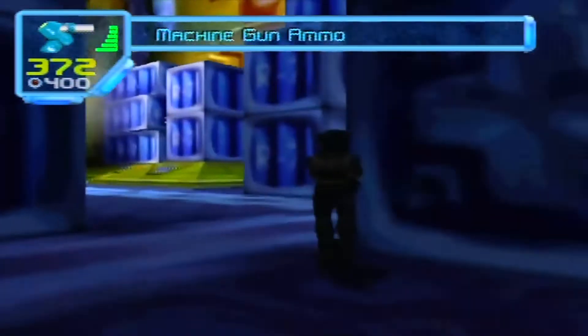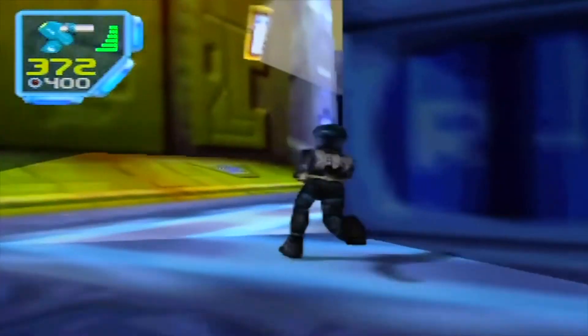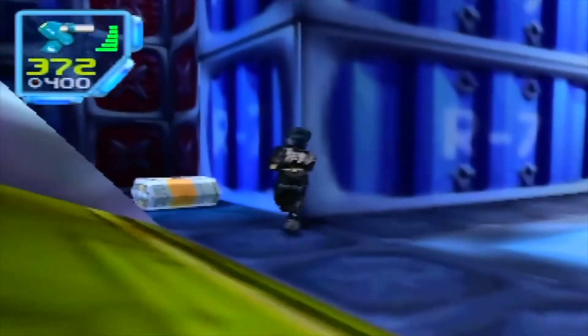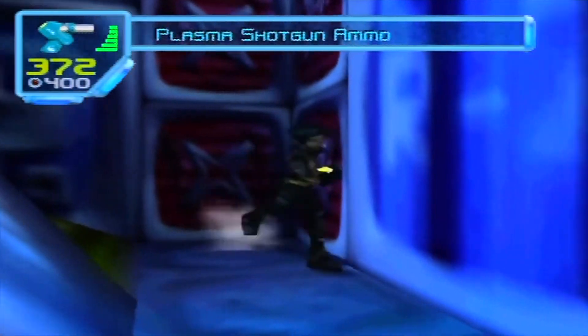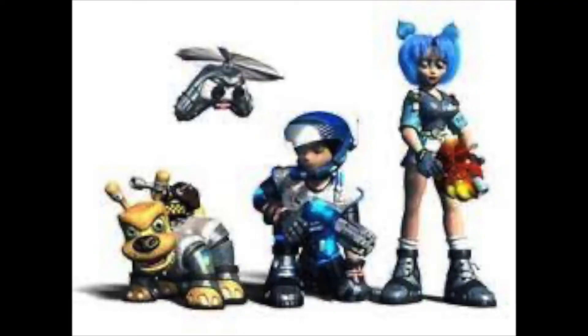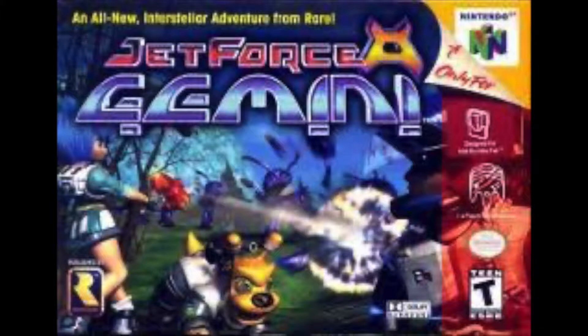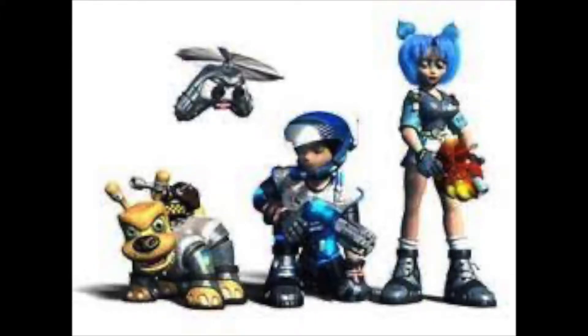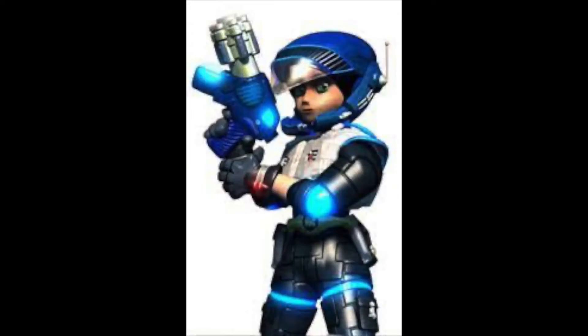Your job is to protect the people on different planets from the alien hordes. The Jet Force Gemini team has to stop Mizar and save the galaxy and the universe. In the team, you follow three members, and each character is unique in their own ability. You follow Juno, the leader of the group, who you can say is the main character of the game.